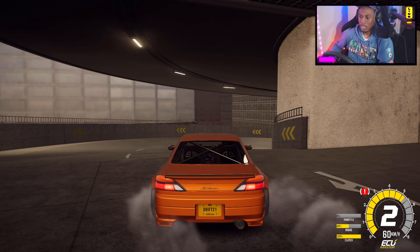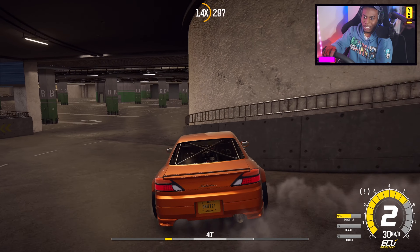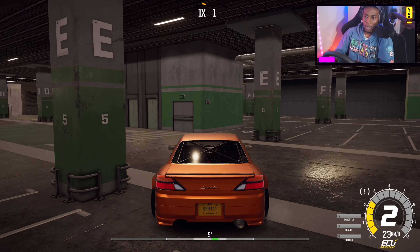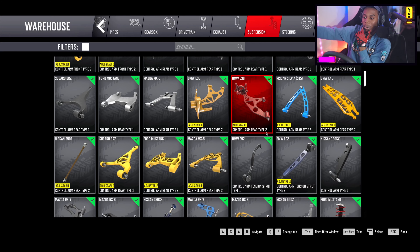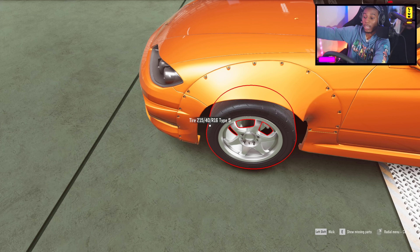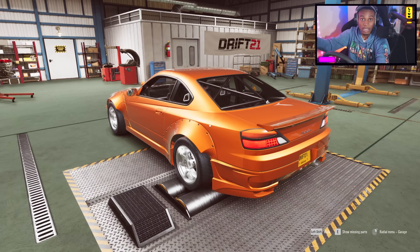Second gear. Yes! There we go. So we have adjustable suspension here. I would have to get the adjustable suspension and the shock absorbers. So we got to fully build this car. Open the garage and walk outside.